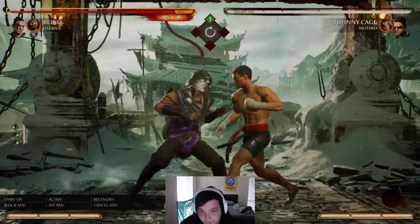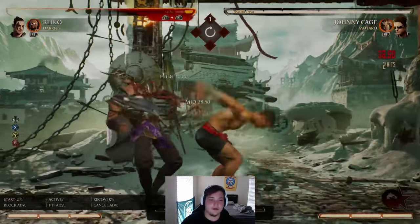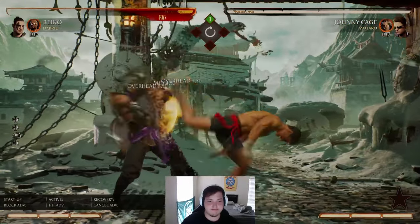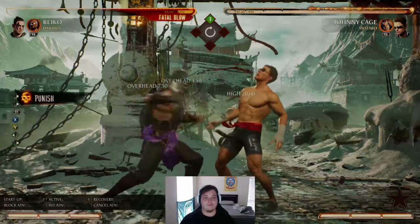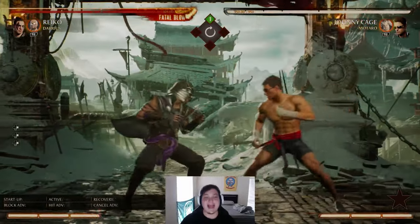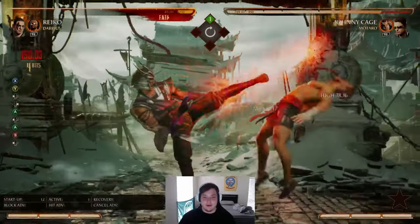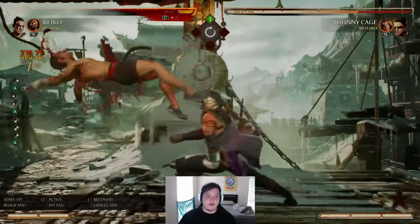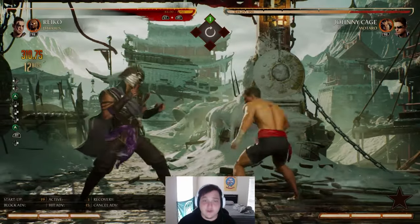Let's try it — see if it works. It worked! And now I get a full combo punish because I guessed right. And if you know what combo to do, it's actually decent damage — 30% off a 1-2 punish. Pretty good.